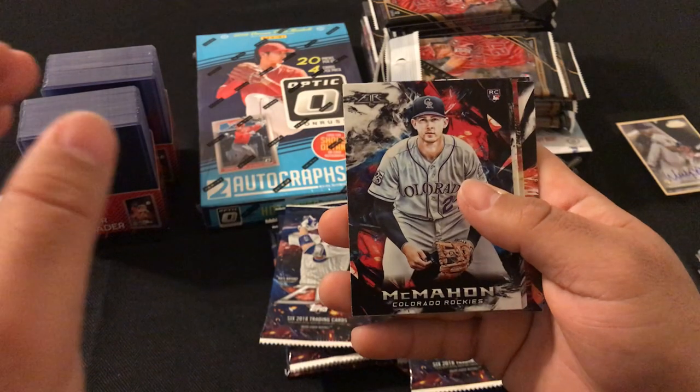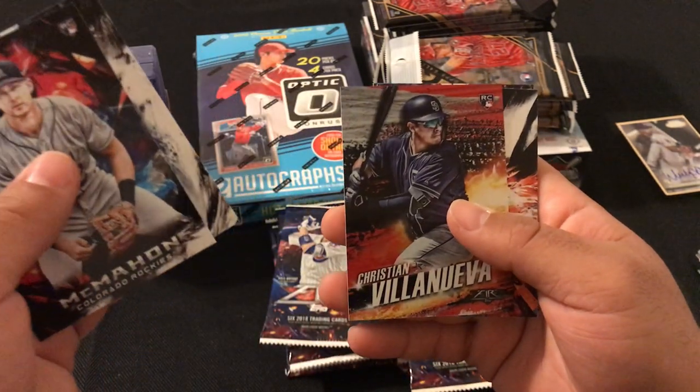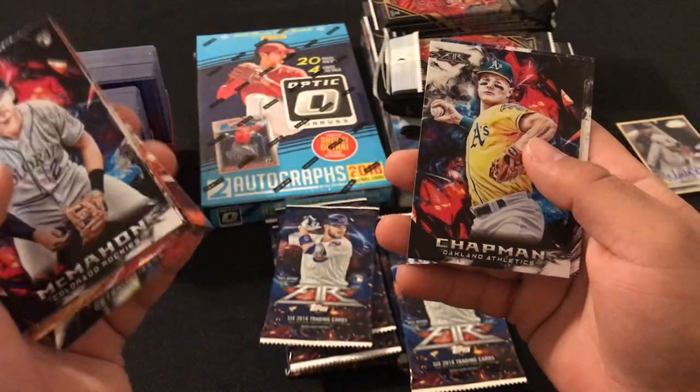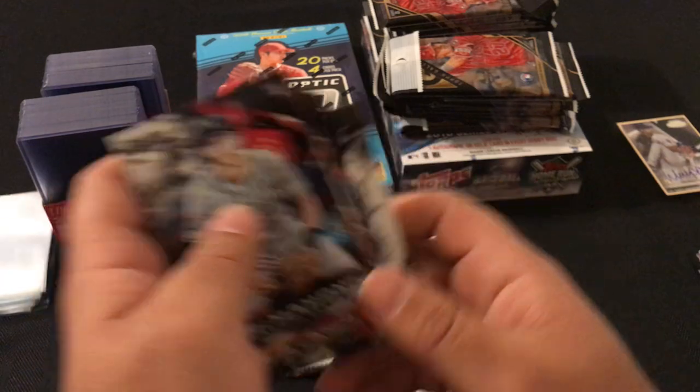Here we have Ryan McMahon rookie card, Christian Villanueva rookie card, Michael Fulmer, Matt Chapman, and Lorenzo Cain.